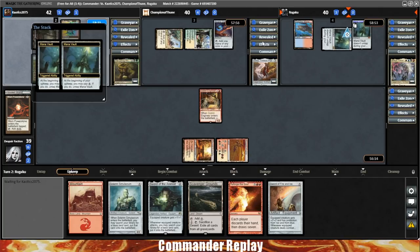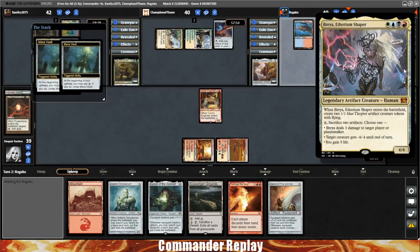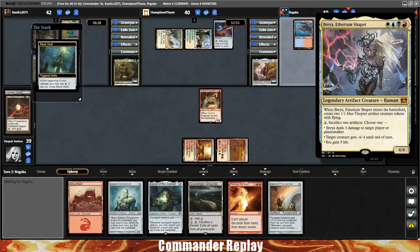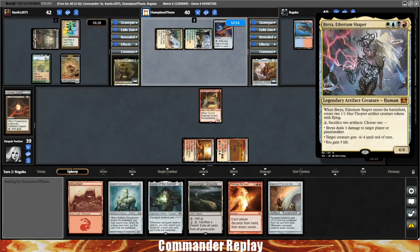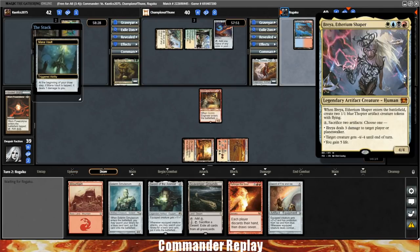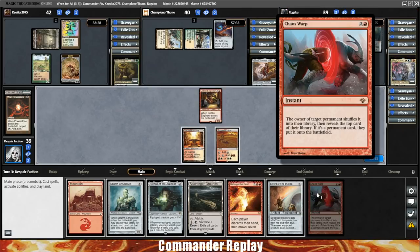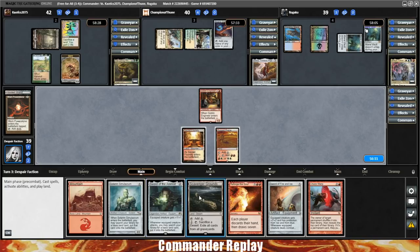Next up, we have Champion of Thune piloting Golos Tireless Pilgrim — Golos is pretty much everywhere these days in Standard and Commander, making everyone's life miserable. And then finally, Rogaku piloting Breya. A lot of bad memories about this one — for about a year and a half, all people were playing was Breya decks. It takes about three different pieces to assemble infinite Breya combos. I don't believe this is a CEDH build, so I don't think we'll see Lion's Eye Diamond or anything like that. There's a Chaos Warp — I'm sure that will come in handy.